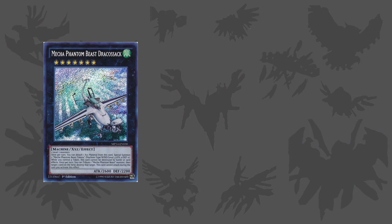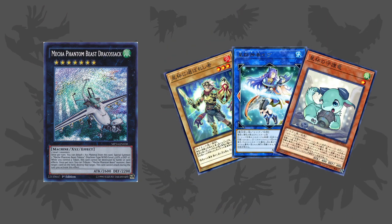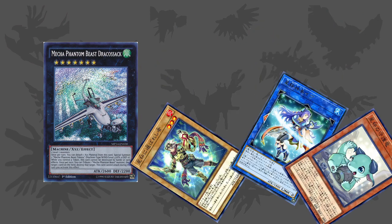My only concern is that this deck can be very slow to get going, which might not be a problem if we end up in a slower format, but if the majority of Link decks are as fast as or faster than the previously mentioned Stargrails, then I doubt the deck will be able to keep up since it does take a while to get set up. However, as it stands, I think the ability for this deck to summon so many tokens will be a solid asset during the Link summoning era, which is why I have placed it at number 1.